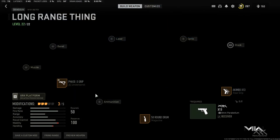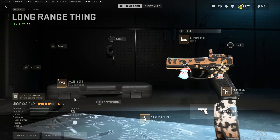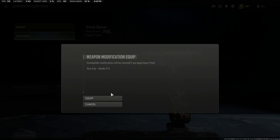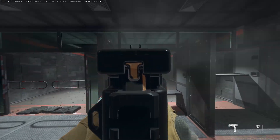For the cursed Glock, you'll have to put an optic on — any optic. And then put a barrel on impact point, but it has to have a skin. And then you'll aim it like this.